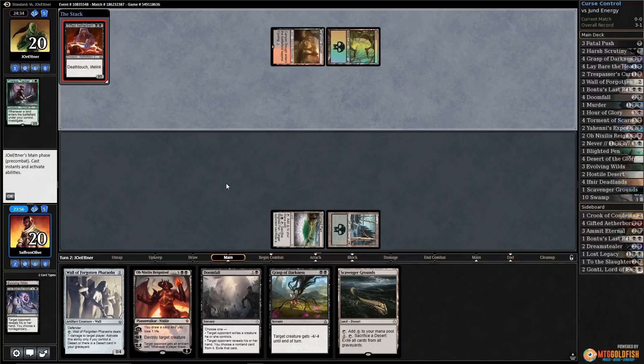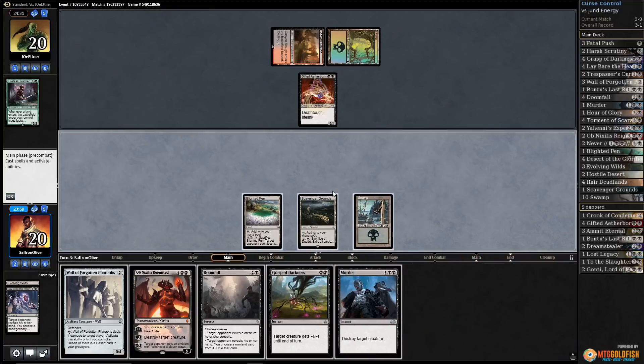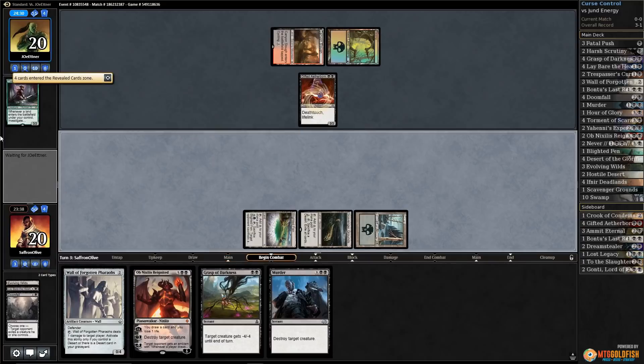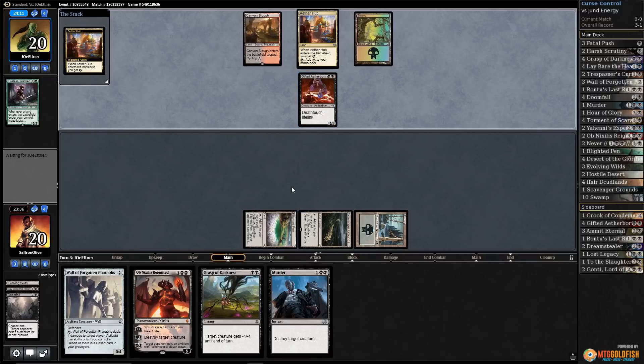We really need to draw a Swamp though — two colorless sources is not going to get it done because we need this Grasp to come online. More things that need black mana. Let's go Thoughtseize mode — we'll take Gonti so our opponent can play the last Aetherworks Marvel. The only good news is it doesn't actually live for that long because our opponent isn't going to have that much energy. Wall can't even stop Gifted Aetherborn because of deathtouch. There's the Aether Hub.